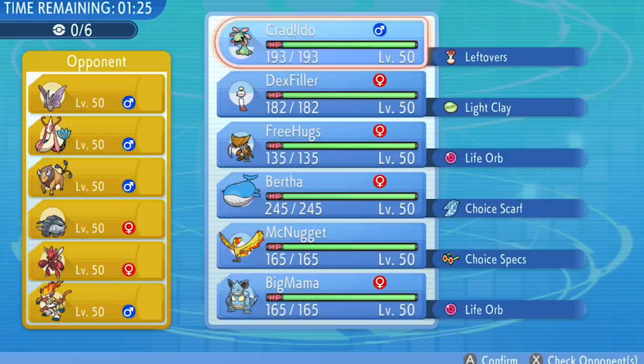Looking at the matchup here, this guy's working with kind of an interesting team. There's definitely some pretty standard OU threats — the Scizor is quite scary, there's the Infernape — but other than that there's a couple wild cards. The Venomoth can definitely set up, there's Tauros. Honestly a pretty interesting matchup here.